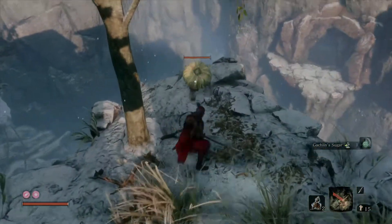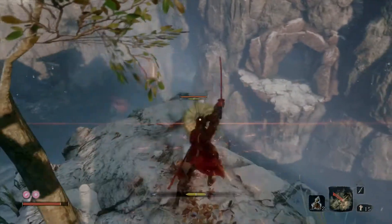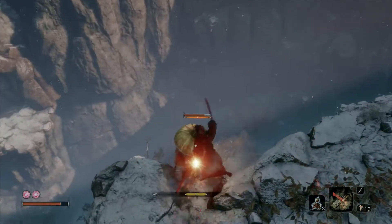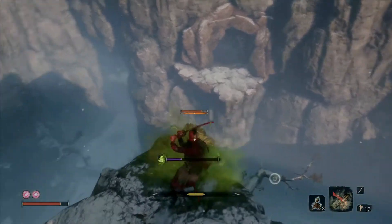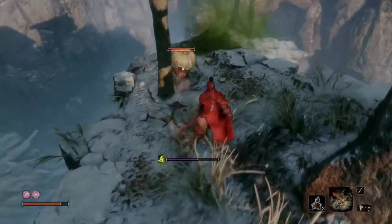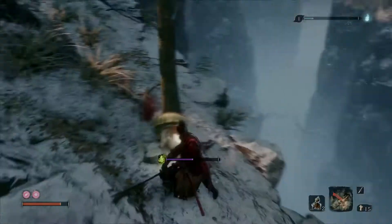There's a little guy over here that you can kill — totally optional. He packs more of a punch than you'd expect and is capable of poison, so make sure you get your deflects when the opportunity presents itself. You can see my poison meter at the bottom — fortunately he didn't fill it all the way up.